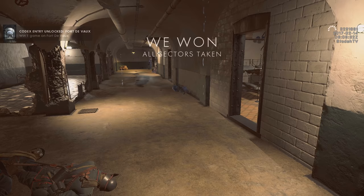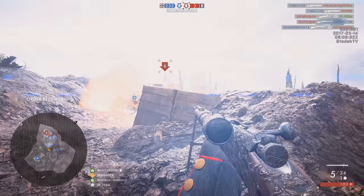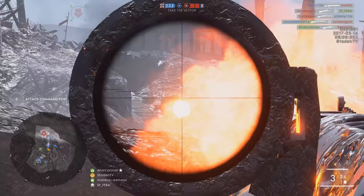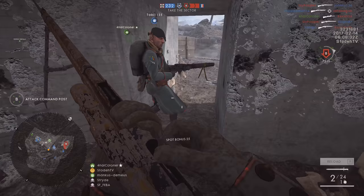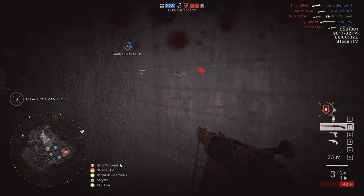Back to Fort Vaux — I'm not sure if anyone else sees this, but it's very clear in my mind. These outside sectors are very reminiscent of the Kaiserschlacht operation, the start of the St. Quentin Scar map, where it's basically just a massive wasteland of mud and rubble. This time, however, you're fighting up a much steeper slope towards the fort, whereas on Scar you fight up towards a windmill and then down into the village beyond.